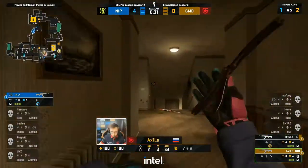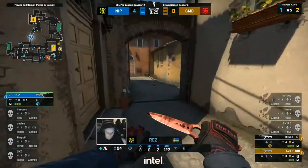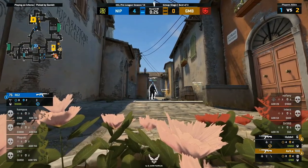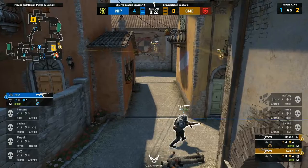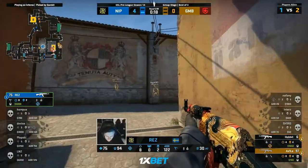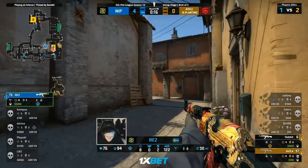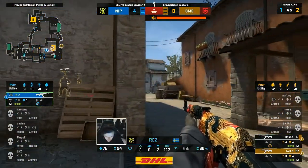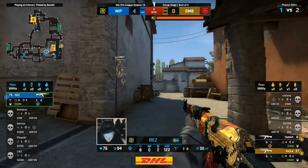Consider how this round was just looking — a two-on-five has just become a 2v1. Low HP on Hobbit, yeah. A smoke to work with for Rez — a kit in play. Give it a go. Rez has definitely been looking to be heating up into the Pro League finish here for Group D. He made this round realistic in the first place — can he really wrap it all up and put a bow on it as well?